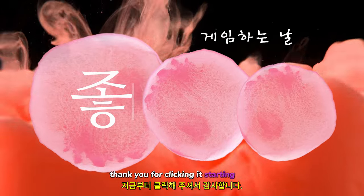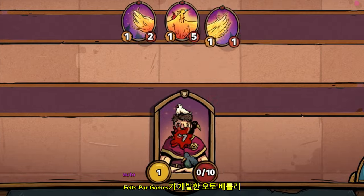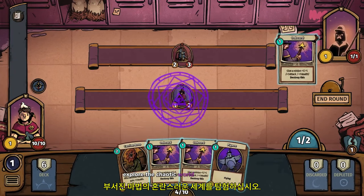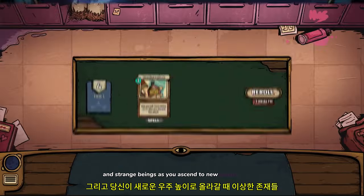Thank you for clicking it, starting now. Come the Moon is an out-of-this-world deck-building auto-battler developed by Feltzpar Games. Explore the chaotic world of broken magic and strange beings as you ascend to new cosmic heights.